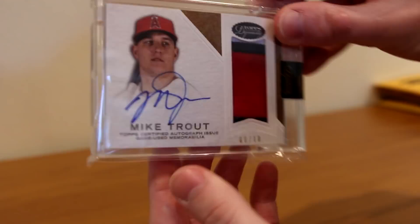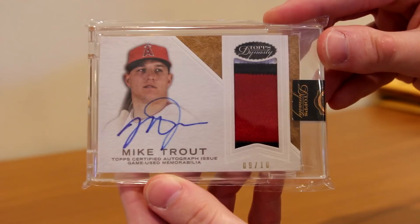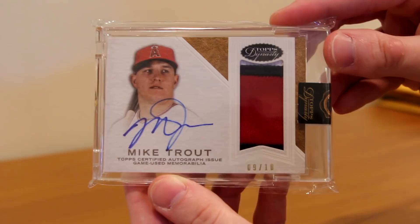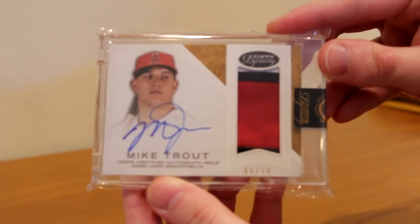Mike Trout is the best player in baseball right now. Unbelievable card — 9 of 10, nice thick patch right there. This is a twist — not all of these are trades. I thought all of them were; I think the rest are, but this one took me by surprise. I thought it was supposed to be here Monday and it came today. Unbelievable, what a card. Okay, moving on — I was not expecting that one.